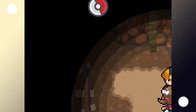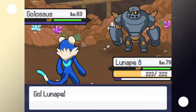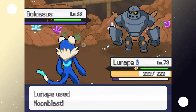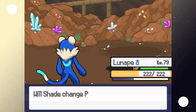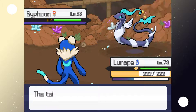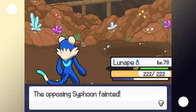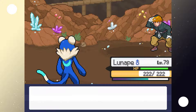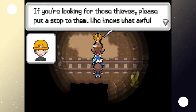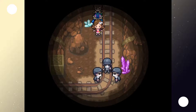A new trainer stops us accusing us of being with thieves that ran by. Well, we're fighting a new trainer so we can't be going in too many circles. They send out Glosses — fighting type, I always think it's dark type but it's part fighting. Syphoon goes in and we use Dark Pulse. Easy. The trainer apologizes for misjudging us and asks us to stop those thieves — who knows what awful things they're planning.